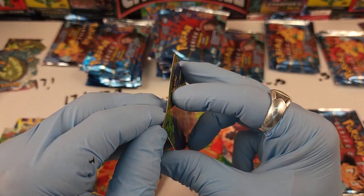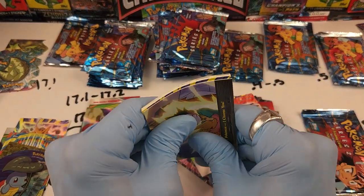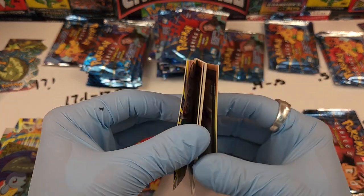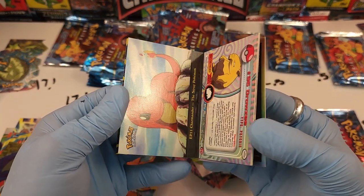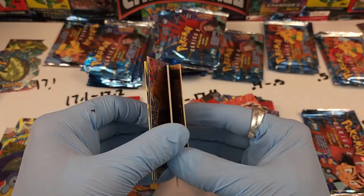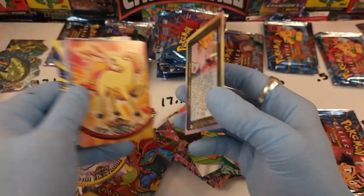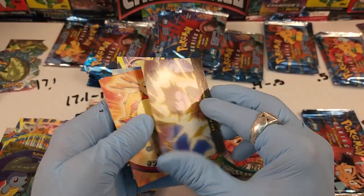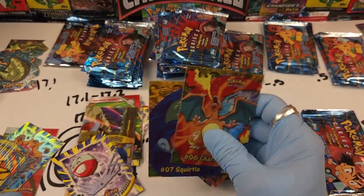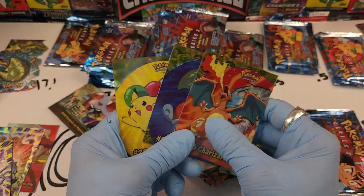We got Squirtle — is he going to come quietly? Probably not. We're just going to soak it in water and see if the card soaks off. The rest of the cards — that one's damaged — the rest are okay.